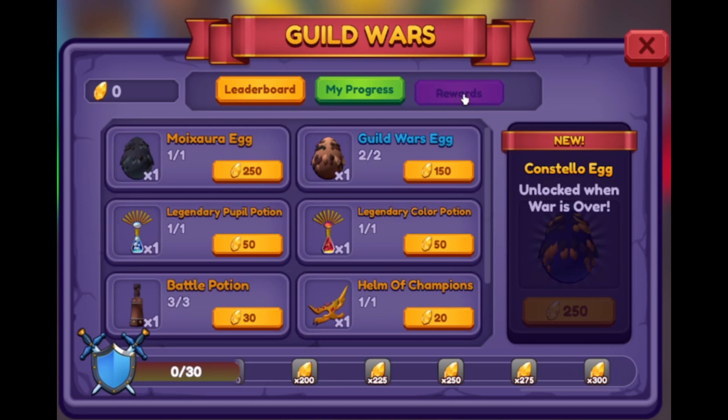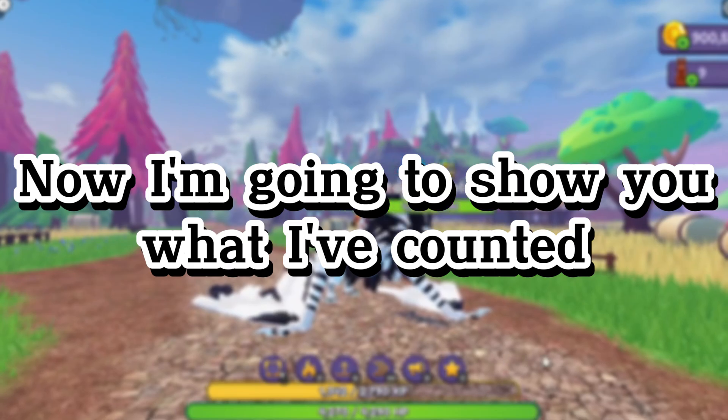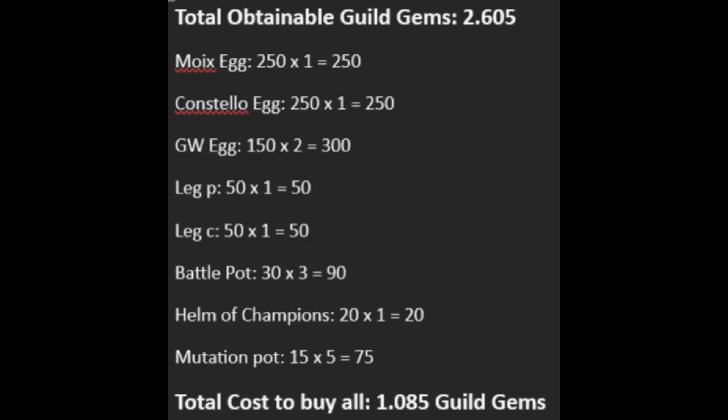This is how the market will look. We have Moixar X — here you can see all of the stuff you can get from this shop. Now I'm going to show you what I counted. Total obtainable guild gems is 2,605, and the total cost to buy all of the items is just 1,085 guild gems.